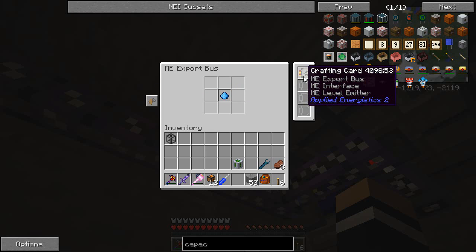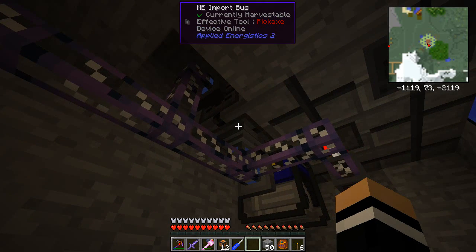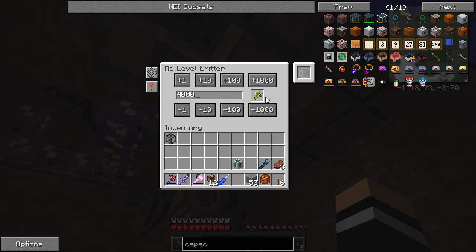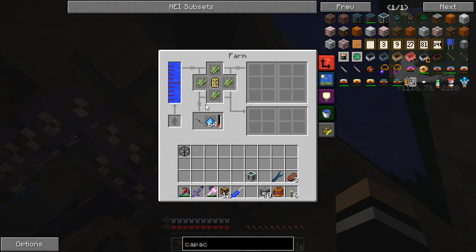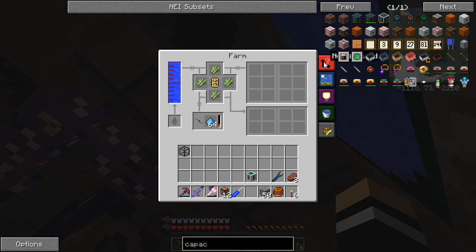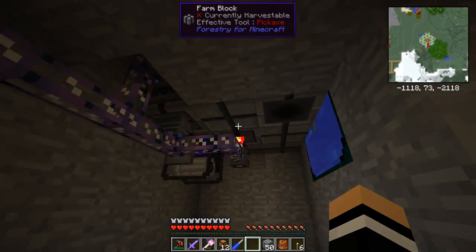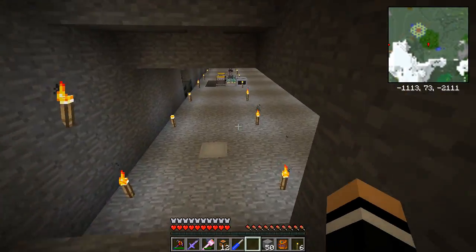The export bus is set to use stocked items or craft, default mode set to fertilizer with the crafting card in there. There's also an import bus on the bottom. The redstone signal here is set to 4,000 sugar canes — so if I've got more than 4,000 sugar canes, it applies a redstone signal which stops the farm from running. That shows up as 'no farmland,' though there is actually farmland — that's just the same indicator.